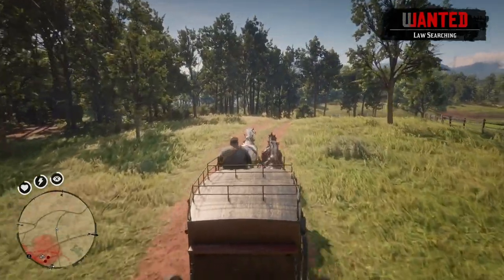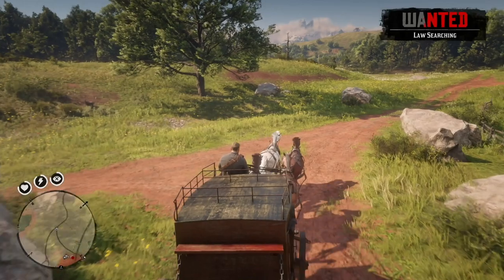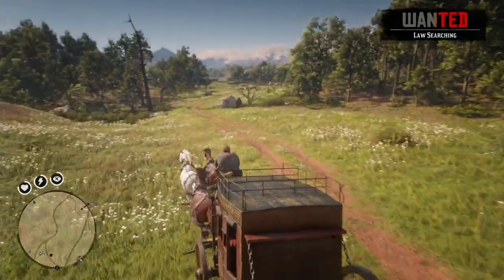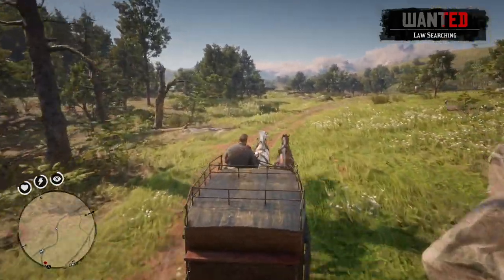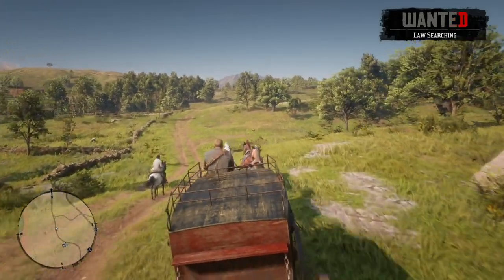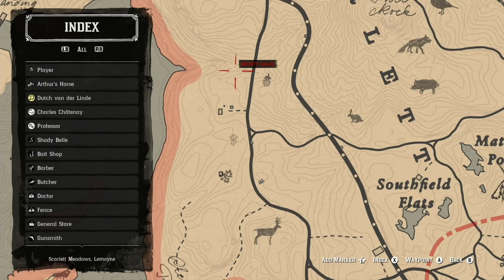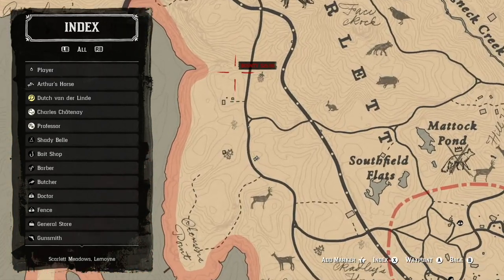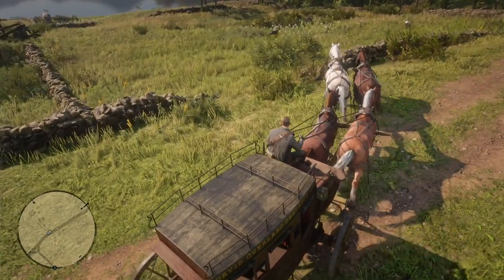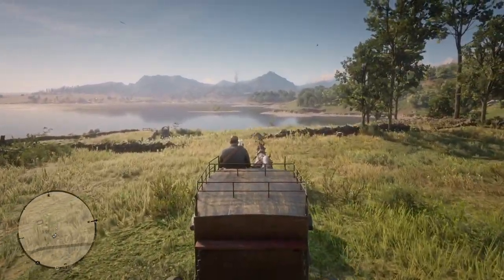That didn't work out real well — kind of had to run over some people — but I got the carriage going. Let's get out of town quickly. With the carriage, let's see if I can get it to where the horse guys are. They're not showing up on the map but they are there, so I'll park the carriage here and start delivering the horses.